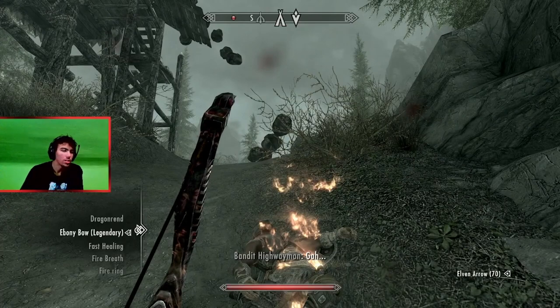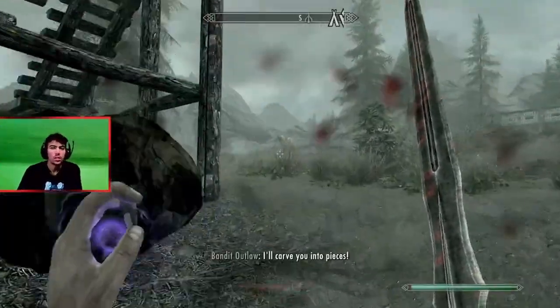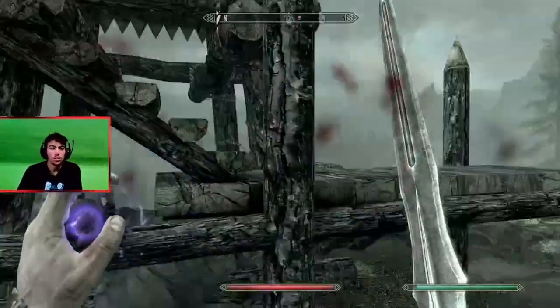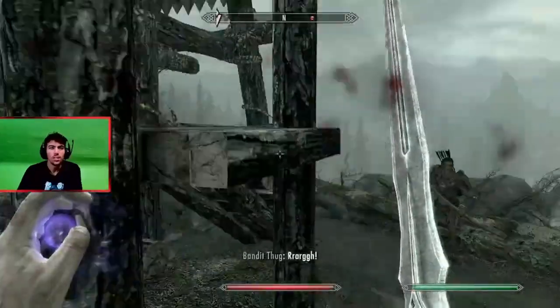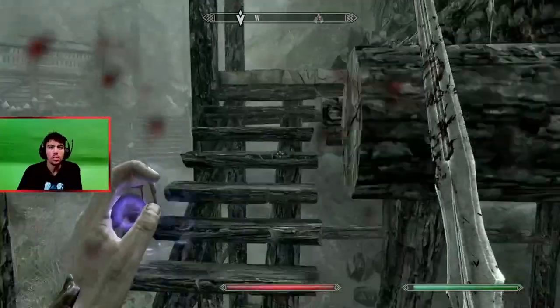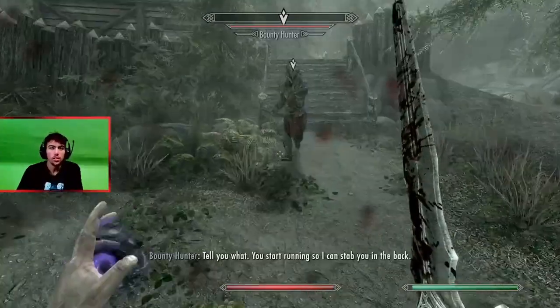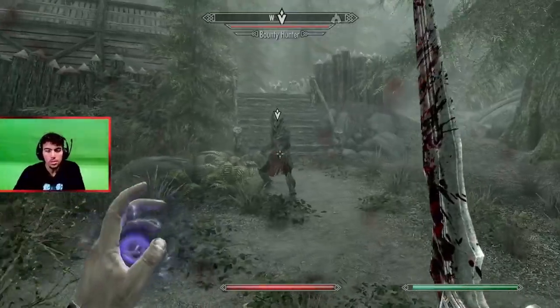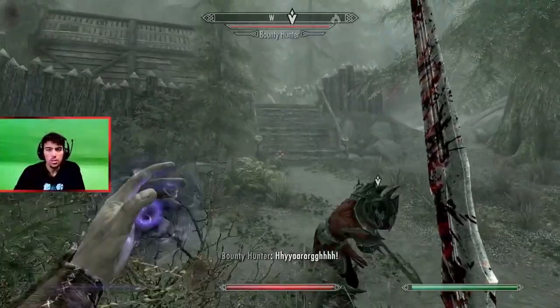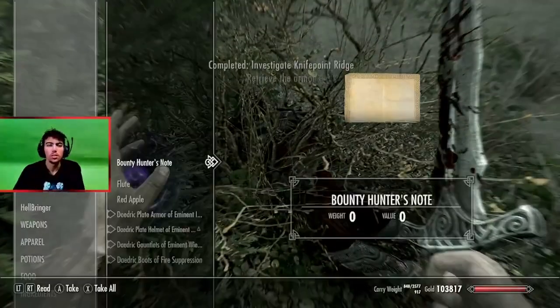Yeah, this thing that I have right here. You want to kill everyone in this camp. Because why not? And this is the dude — he's a bounty hunter. So what you want to do is take him out. Dead. And then you get the armor.